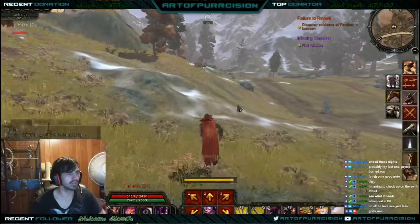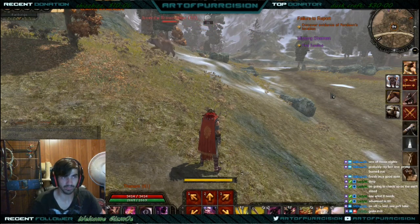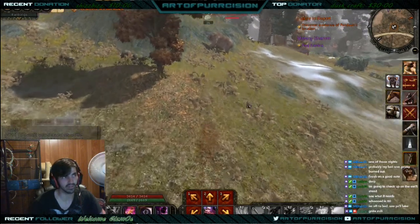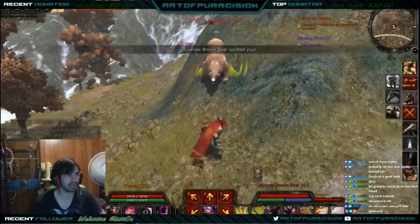We'll start out on a bear here. If you don't know, the stealth is actually really great, but it only really works at night. This little gem right here — if it's white, they can see you. You'll see I'll get spotted trying to stealth in.